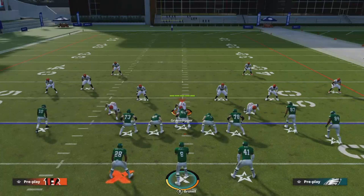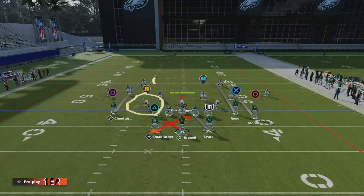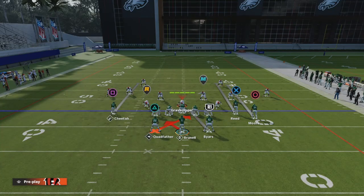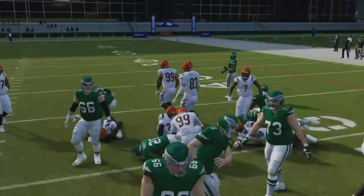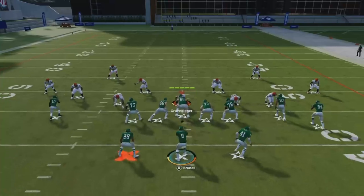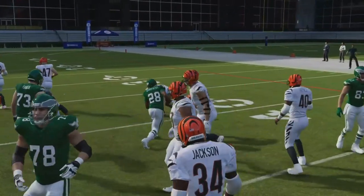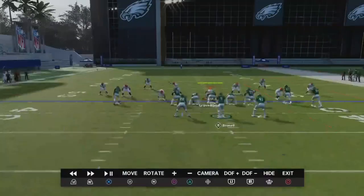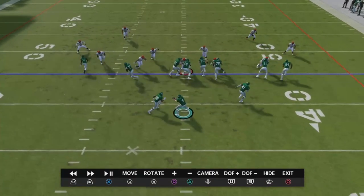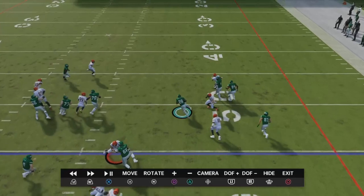Anytime you get more than five yards on any run it is a dub. If you have a mobile quarterback, look at the read option icon above the defender's head. If that guy stands up, hand it off to the running back. If he crashes down, keep it - you hold X or A to keep the ball. This is just like an inside zone where you can run the ball very easily, and I believe this is one of the better runs in the game.